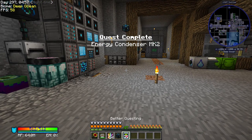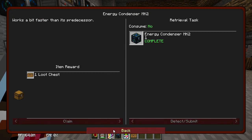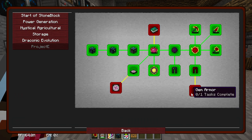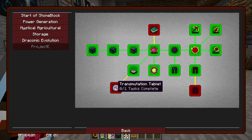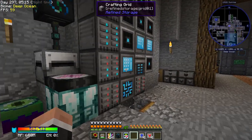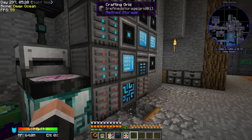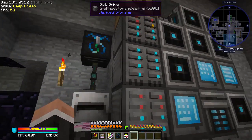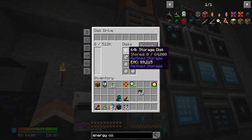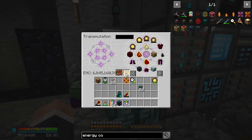Let's get our Energy Collector Mark 2 - bam. Project E, thank you very much. It's only gem armor, the Tome of Knowledge and the Transmutation Table left. I'm going to be working on the transmutation table today. I've also added a lot more storage drives because all of these are EMC'd now, which is lovely.